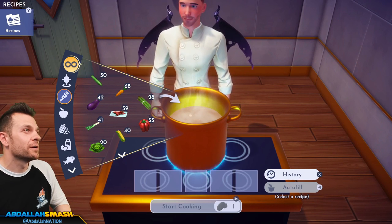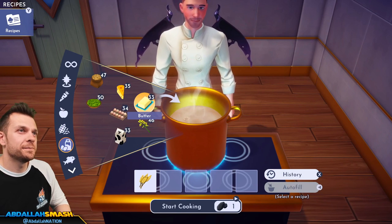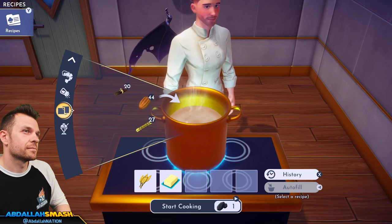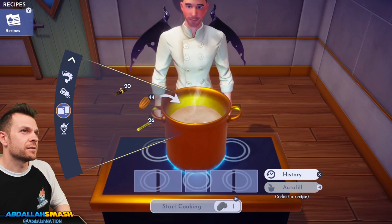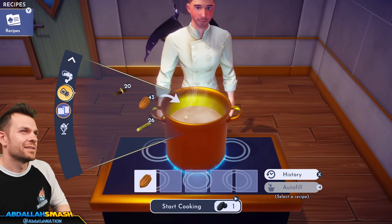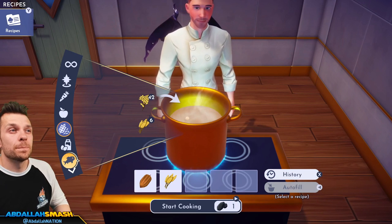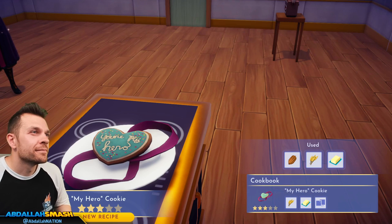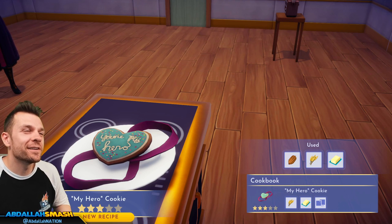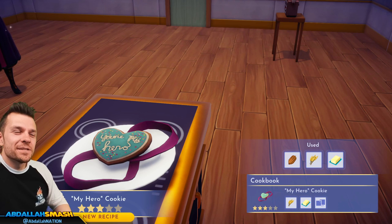We've got a My Hero cookie — wheat, butter, and any sweets. Cocoa bean works. You're my hero! Is that from Wreck-It Ralph? I've got to rewatch that movie. Someone give me the context of that My Hero cookie.